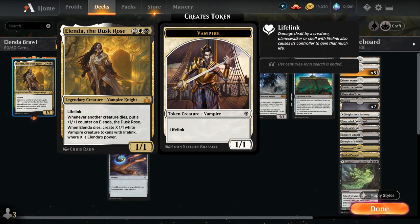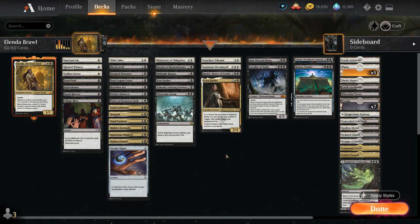She's a 4-mana 1/1 Vampire Knight with lifelink. Whenever another creature dies, we put a +1/+1 counter on Elenda, and when Elenda dies, we create X 1/1 White Vampire creature tokens with lifelink, where X is Elenda's power. So she rewards us for sacrificing creatures as she gets more +1 counters, and at some point it can be beneficial to sacrifice Elenda to get an army of Vampire tokens to close out the game.